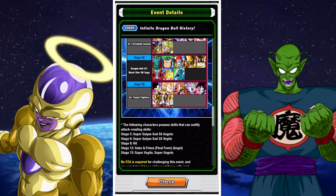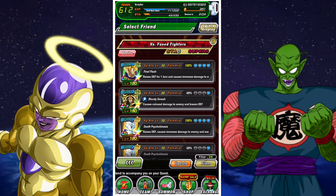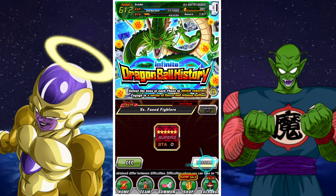This is stage 15, 'Fused Fighters,' where we'll be taking on Gotenks in his various forms, a Kai and Kibito Kai fused — which is a bit strange and kind of out there — a Vegito and a Gogeta. Most of these are from the Majin Buu saga and the Fusion Reborn movie.